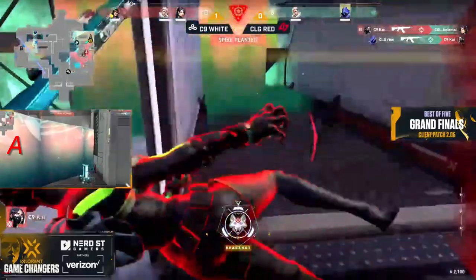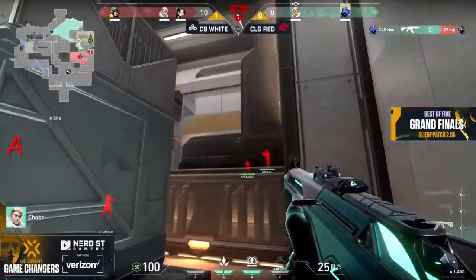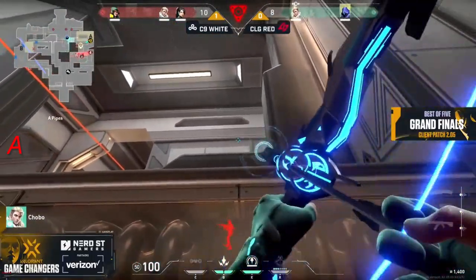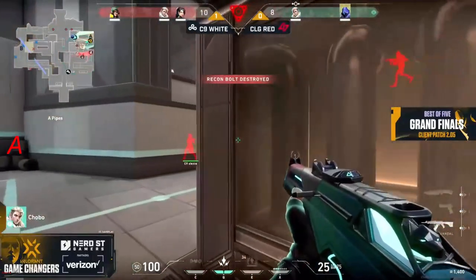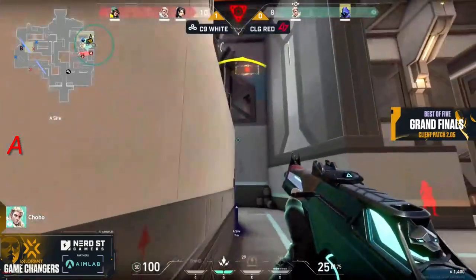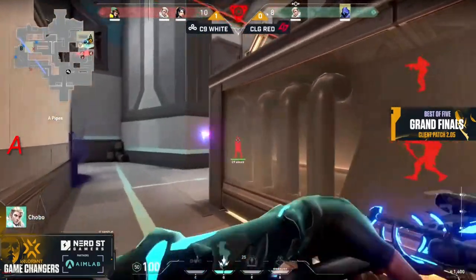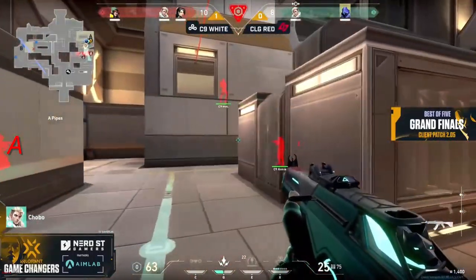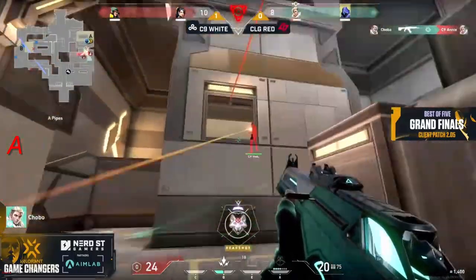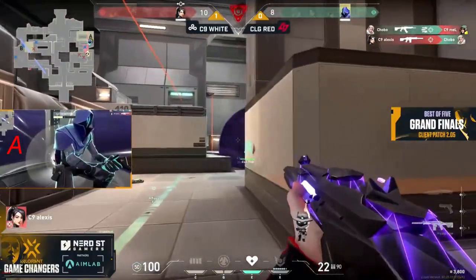Cat gets the headshot onto Animal but gets traded out. The Viper pit does deny a lot of information — the walls on both attack and defense, even on the retakes, have been pretty good. Back with the action, on this plant from C9 White, Chobo just got pinged out by Annie Joe's recon. The shock darts come out too, but this is such a good crossfire from the three players of C9 — Chobo gets two kills from that, evening the tally to a one versus one. The clock is ticking down, the smoke is out, Alexis is spraying through.